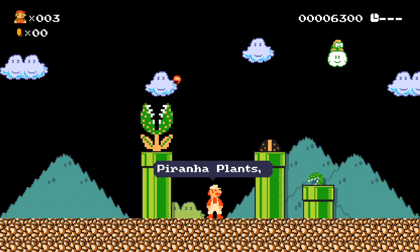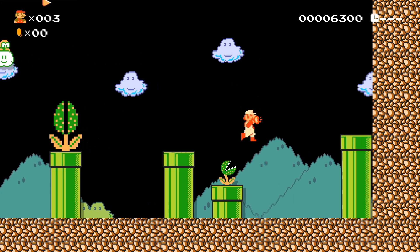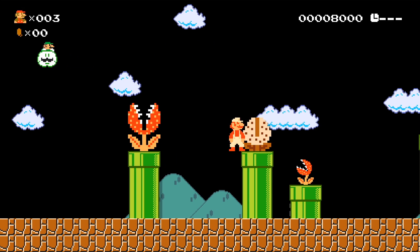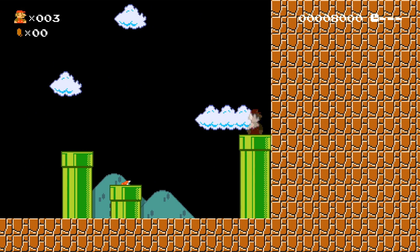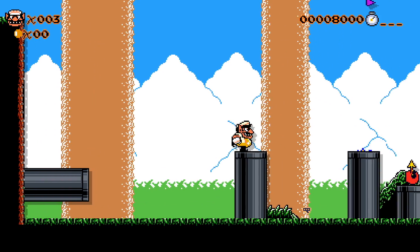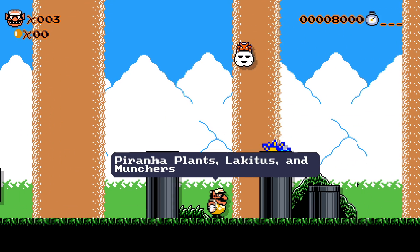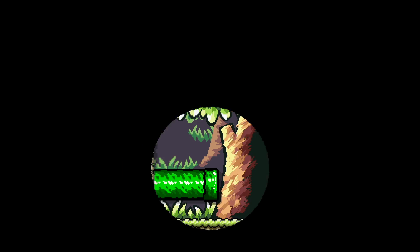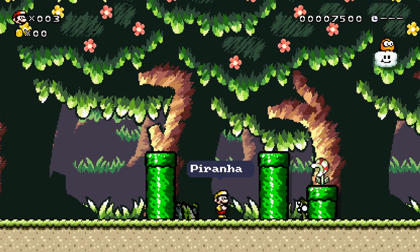I almost didn't even include this style, but I thought people might want to see it — it's just basically Mario 1. Here's Mega Mario — we do get Luigi in a Lakitu, which is pretty funny. The plants are just different colors. Then Wario Land 2 again, where things are quite different. Then Yoshi's Island — I love how pipes look in Yoshi's Island.